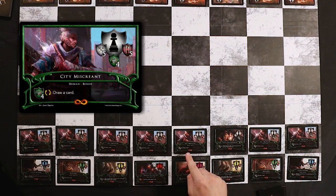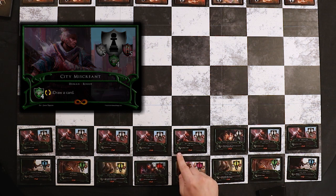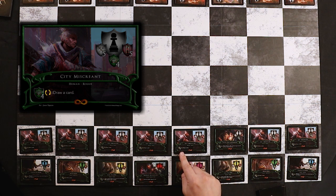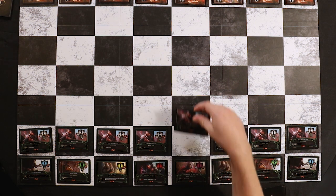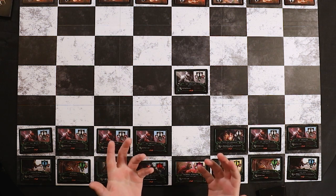Most creatures have an ability found towards the bottom of their card. Like this City Miscreant has the ability to draw a card. But to do this, it must first pay its casting cost — which is four Agility discipline — to be subtracted from the total discipline it has available, and flipping the card to its backside. Creatures can use their abilities before or after they move. So once I've chosen to move City Miscreant, I can use its ability and then move, or move and then use its ability.